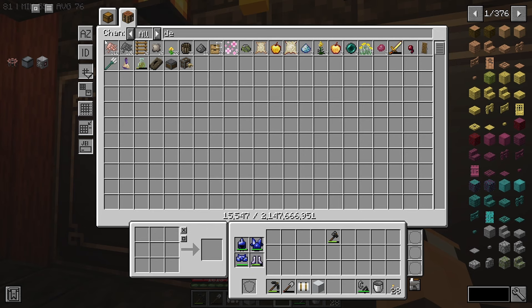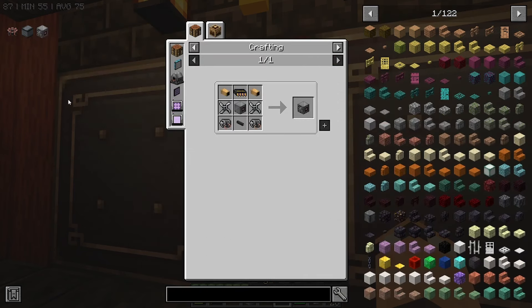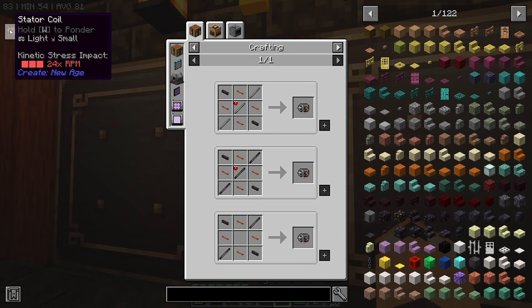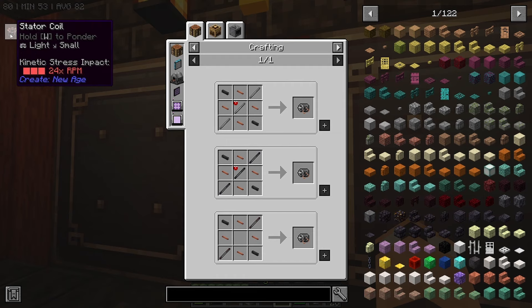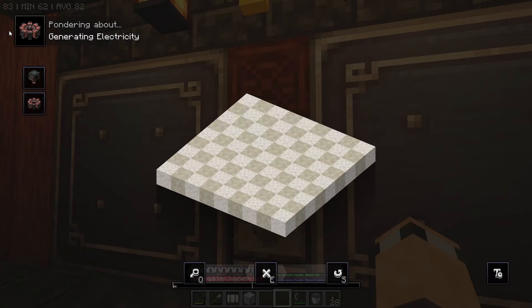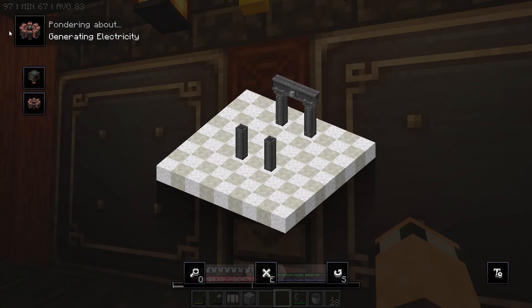But that does mean we can make the steam turbine generator. I'm going to do this recipe because it does not require the magnetic version. But I did look into the FE generator - this is a forge energy generator right here.